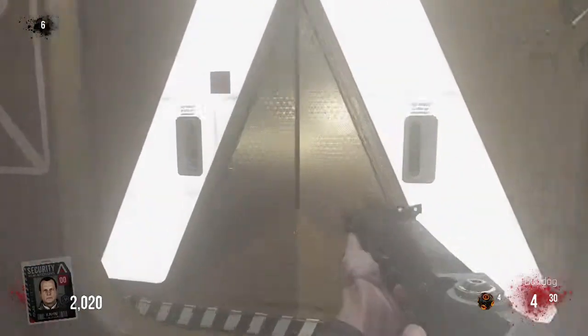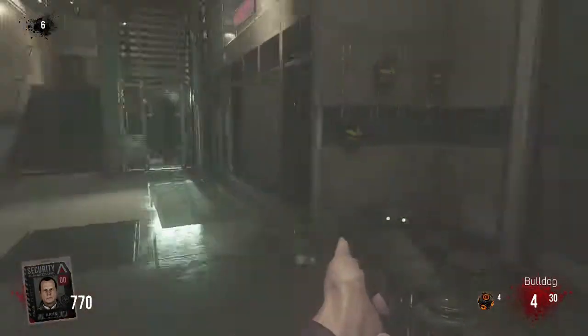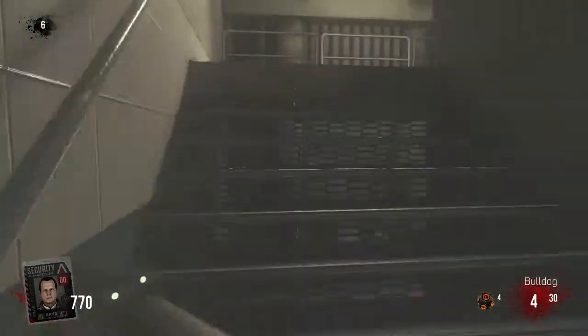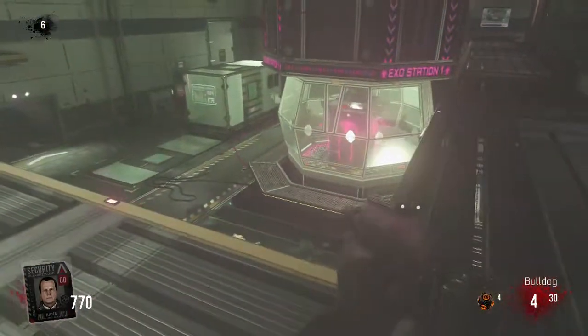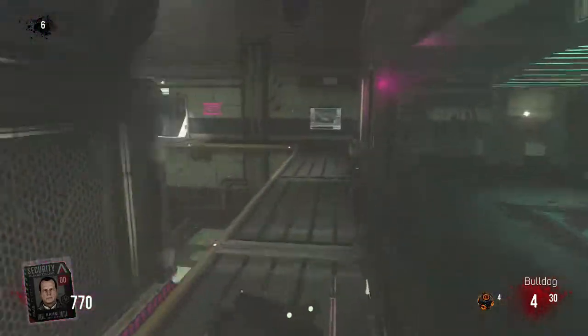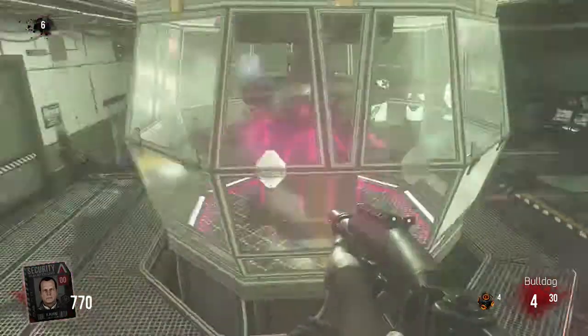Once you've opened that door, you're going to want to open this door here — it says 'Exo Testing'. You want to run up these stairs and then you've finally got to the exo room.